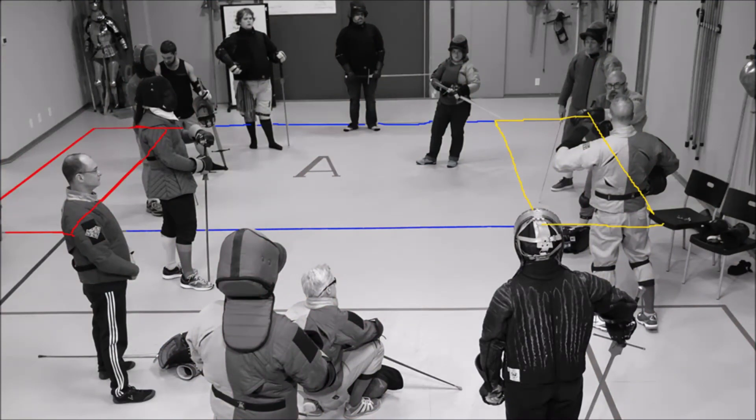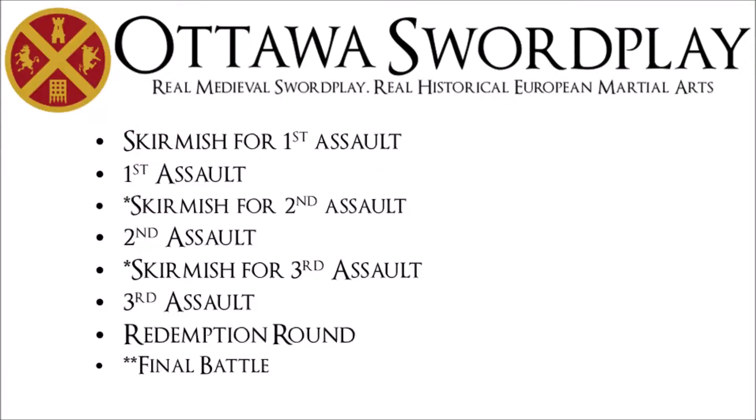Each fencer begins in their end zone. Our school colors are red and gold, so we use red fencer and gold fencer to identify each combatant. There are two types of phases in a match: skirmish phase and assault phase. We begin with a skirmish phase. Skirmish phases are fought to one clean hit, and are used to determine who will be the striker in the assault phase. Once one fencer gets a clean hit, they become the striker, and we move to the assault phase.